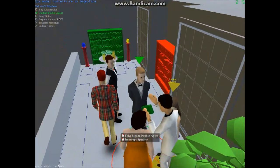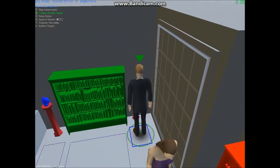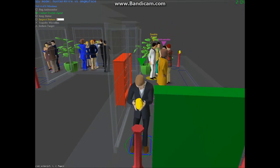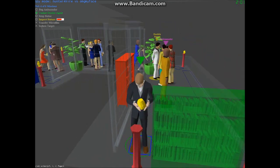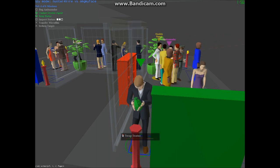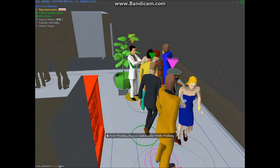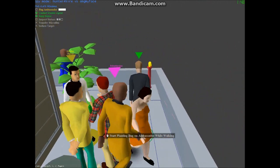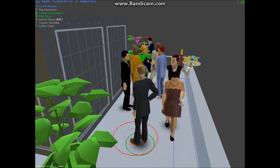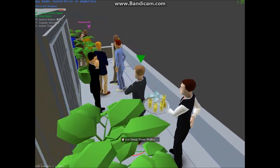He's still looking over there, so I'm just gonna quickly make my way over here and we're gonna inspect it. He's over there, and we're gonna swap it. We gotta inspect one more statue and then bug the ambassador. I don't wanna drink, buddy.